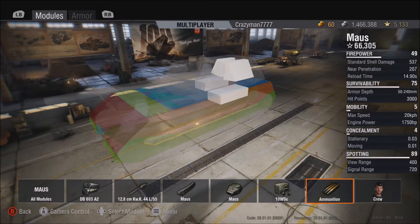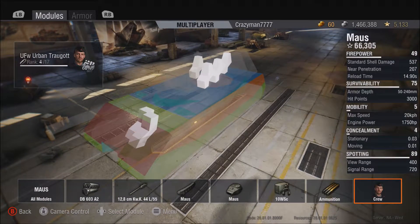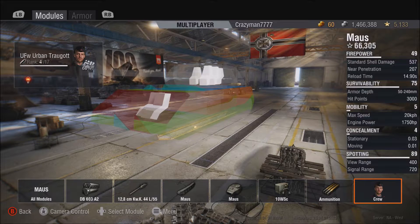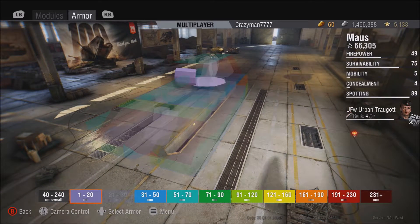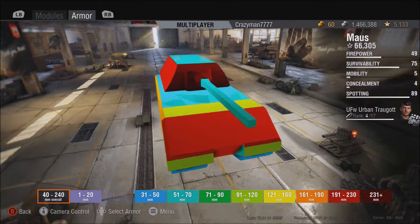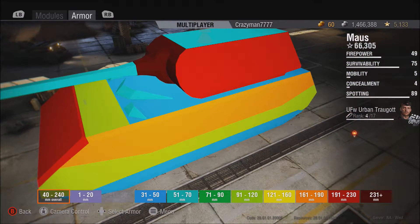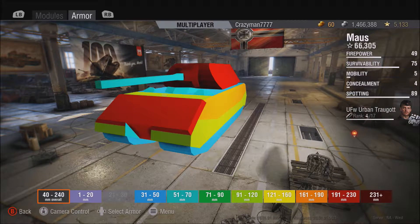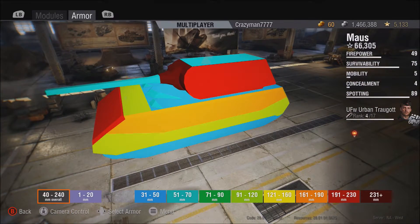You can look at all the different modules, and you will notice that we can even look at the crew and where they are in the tank. You will notice these colors in the background on the chassis — if we tab over with the left or right bumper, we can see the armor of the Maus or whatever tank you want. It will show you exactly how the armor is in the game, what the game engine knows about the tank. You can build strategies based on knowing where the modules are, where the crew are, and where the armor is.